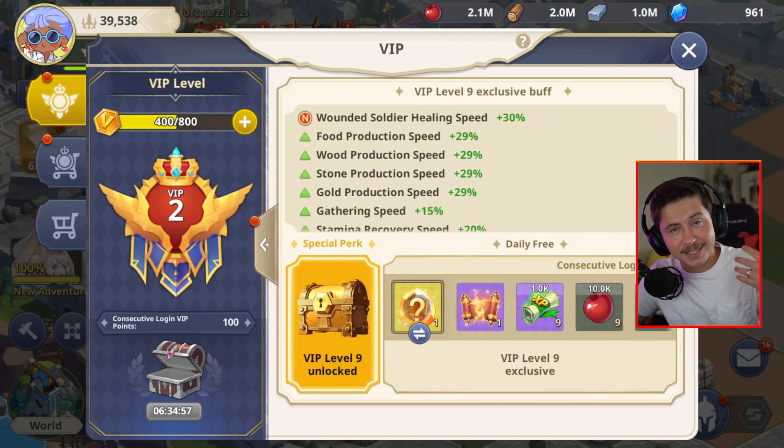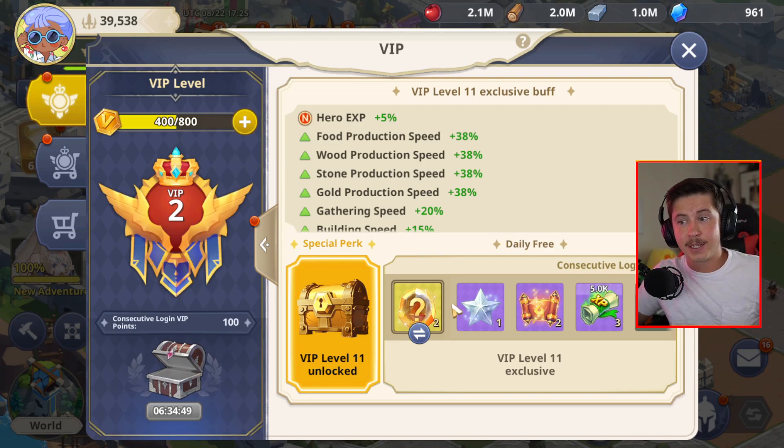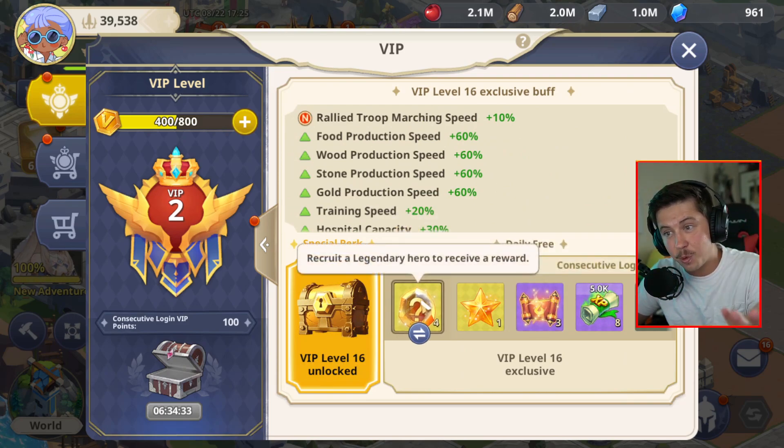From level eight it gets a little tougher to upgrade your VIP levels, but it's worth it. Once you get to level 11, you suddenly get two advanced prayer books and two legendary mana stones every single day — that straight up doubles the amount you're getting, which is so nice. This goes all the way up to level 16, where at the final level you get three prayer books and four legendary mana stones every single day. So definitely focus on upgrading your VIP level with all your gems, and if you're spending money on bundles, focus on ones that have VIP points in them.